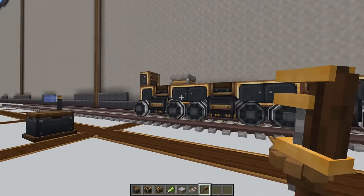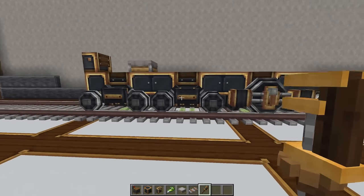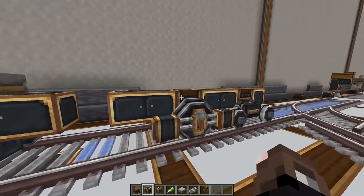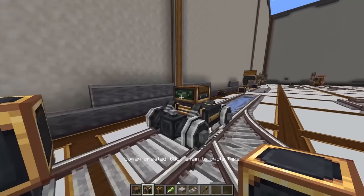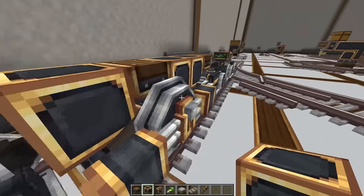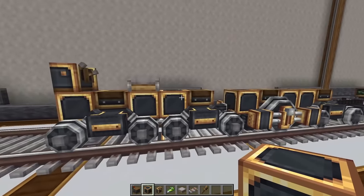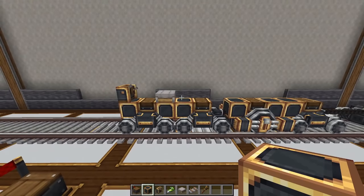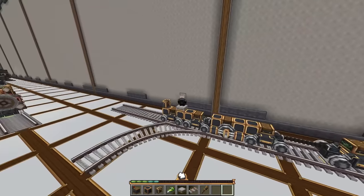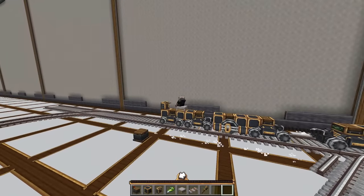Each bogey needs at least one block attached to work correctly. You can right-click bogeys to swap between two wheel types — a big one and two small ones — selecting whichever looks best for your train. When the train is assembled, bogeys connect to each other via little cords if there's no structural connection between them. When actually driving, you can go forward or backward — backward is slightly slower. At intersections, hold left or right and an arrow indicator at the bottom shows which way you're going.